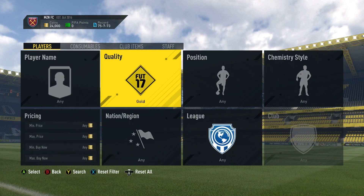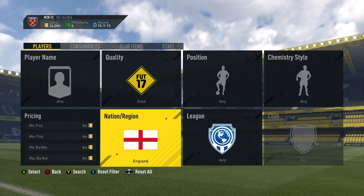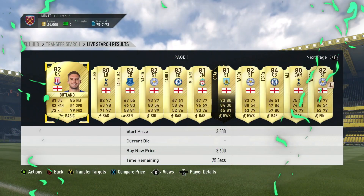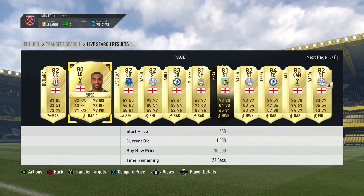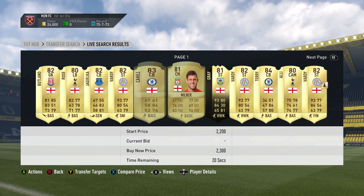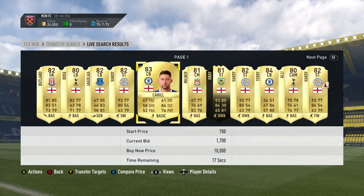I'm going to put it to Premier League just in case, but the only player that would be out of the Premier League would be Joe Hart. As you can see, there are a lot of players here and you want to aim for the higher-rated ones, so like the 83s and 84s. You can see here it's 84 Terry and 83 Milner.